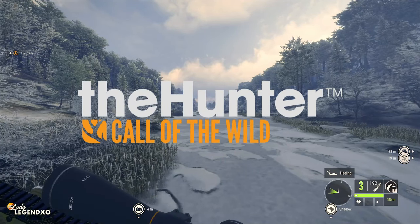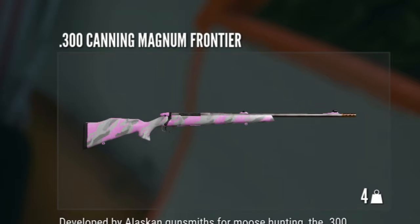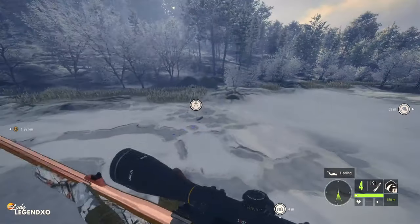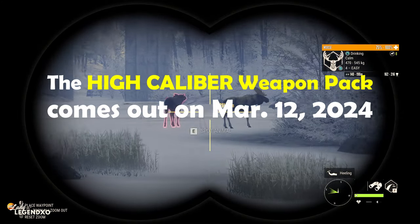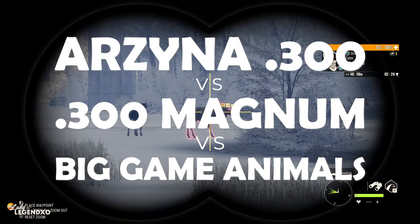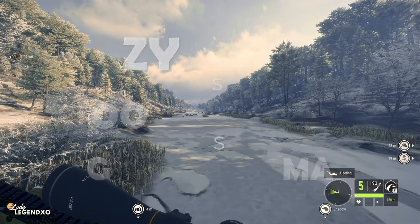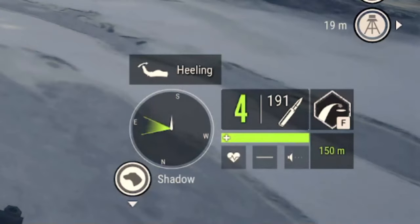Today we are going to be hunting with the new Arzena 300 and compare it to the 300 Magnum hunting big game animals. We have early access to the high caliber weapon pack that comes out on Tuesday, March 12th, on all three platforms at the same time. The new 300 AR has five shots, whereas the 300 Magnum only has four.